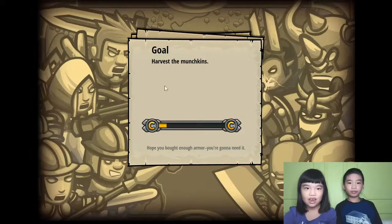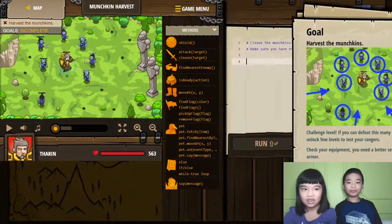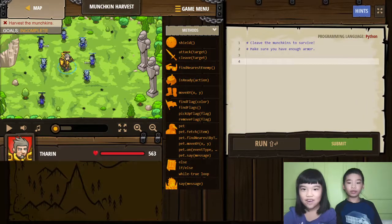I'm going to harvest the Munchkin. That's the goal. Stop them. Make sure you have enough armor!